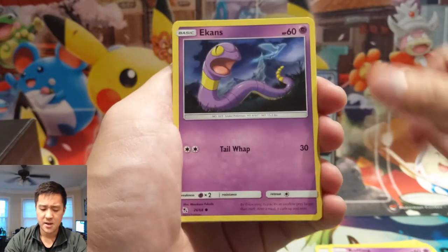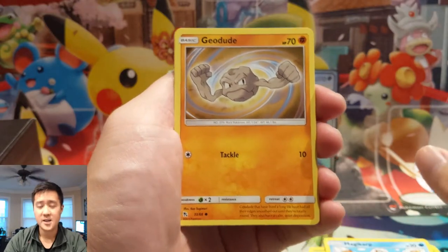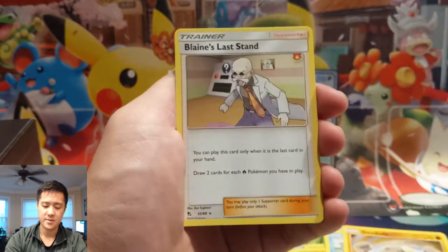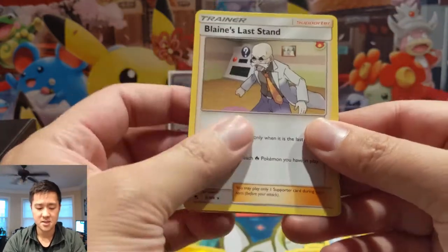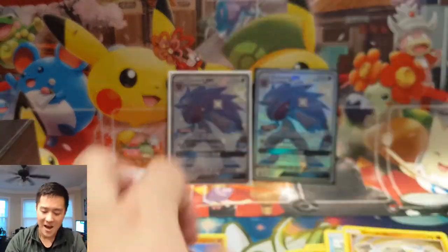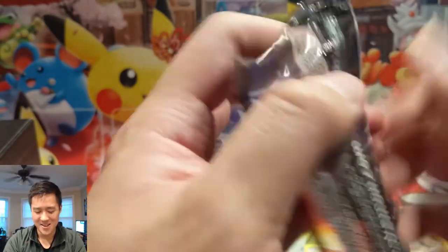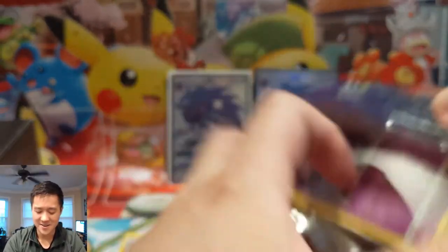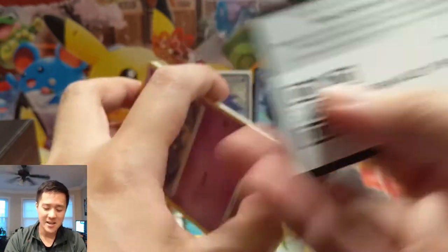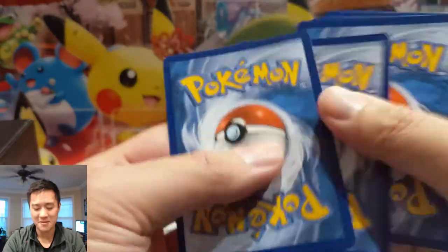We're going to play it by ear as far as how we split our time between Sword and Shield and PTCGO. We are already halfway through the box and this is going terribly. Unless all the hits are in these remaining packs, we're not going to come close to that hit ratio, although the X-factor is the double-whammy pack — we might need a couple of those.